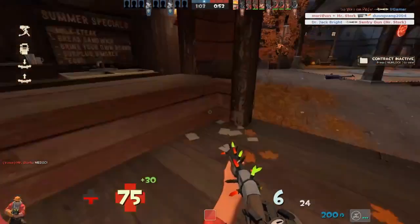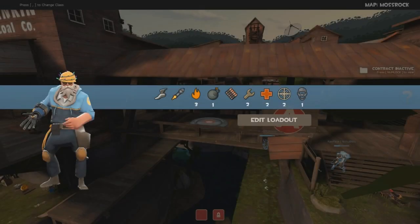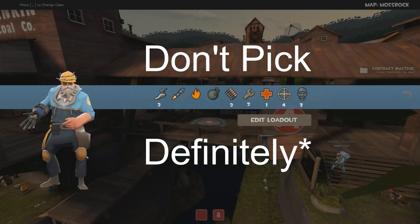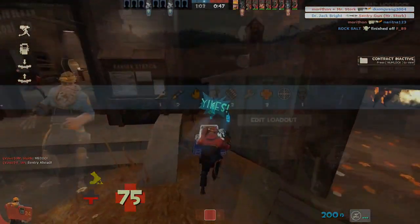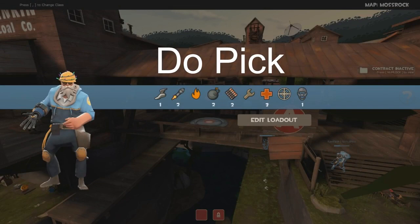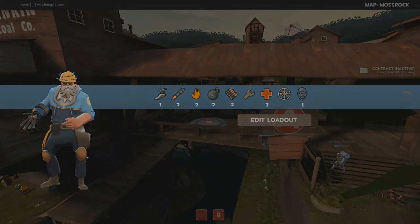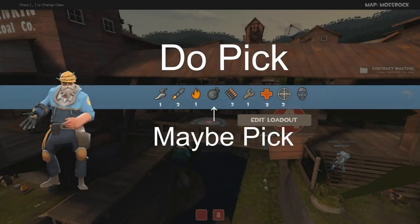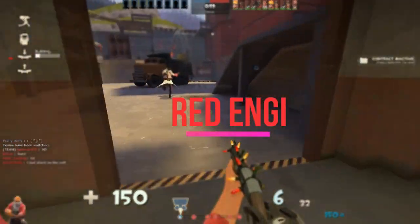So there are some situations where you should not pick Engineer. But you can play offensive defense Engineer with the Jag and a level 2 sentry while on the blue team.